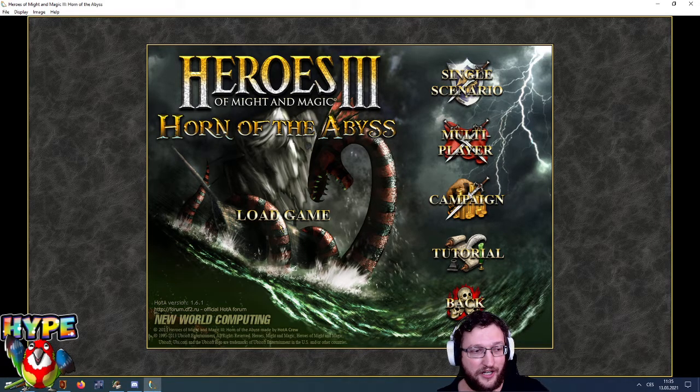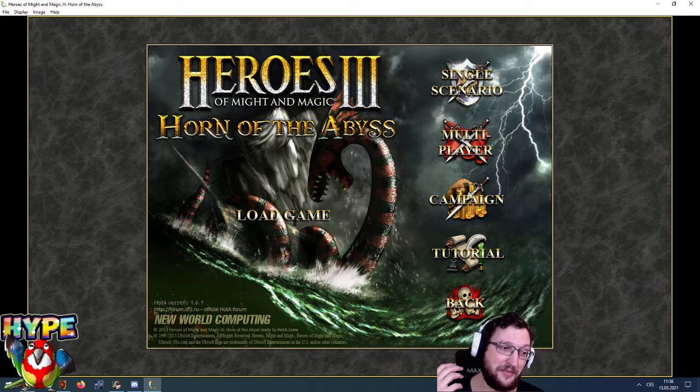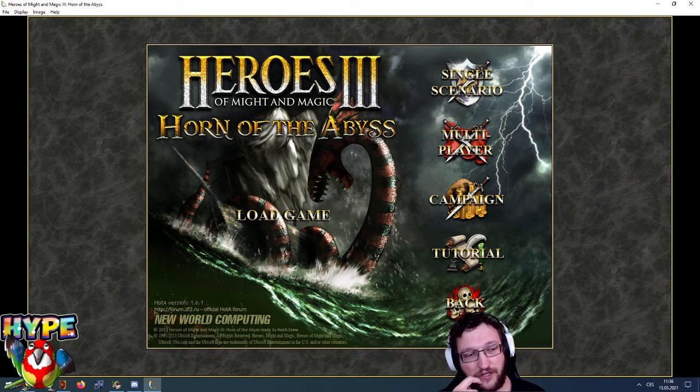Hello everybody, welcome to my first guide for Heroes 3 of Might and Magic: Horn of the Abyss. Today we will be talking about the Jebus Cross and its hidden numbers. What we will be talking about is the value of things and how you can use it to your advantage. I'm sure many of you had the case where you had your Portal of Glory and immediately saw a huge guard almost impossible to beat. And the next time you just see a really super easy guard like Siemens. In this video I will tell you why this happened and I will make a few examples so you can read the map better and see if you should use Restart or not.